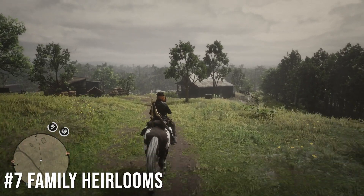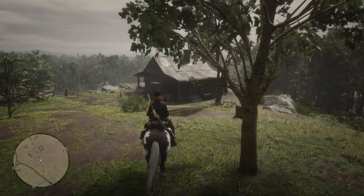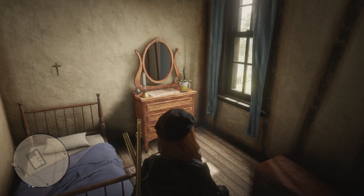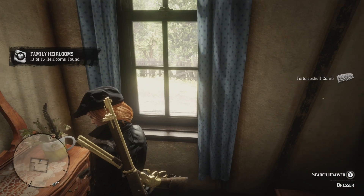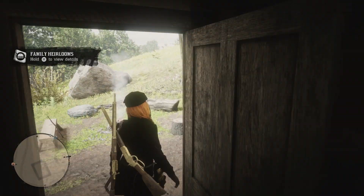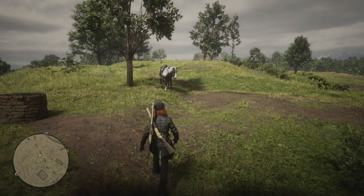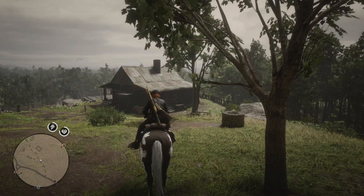Coming in at number seven on our list for the best ways to make money per hour is collecting family heirlooms. There is a location here at Matic Pond just outside of Rhodes. Some of them will require the field shovel and metal detector to collect, but this one you actually don't need either. There are a total of 15 different locations and they change their cycle locations every single day. If you collect all 15 family heirlooms you will make $292.50, and it takes about an hour to collect the entire set — that's the reason it's at number seven.